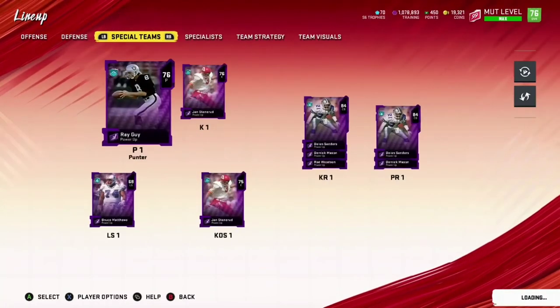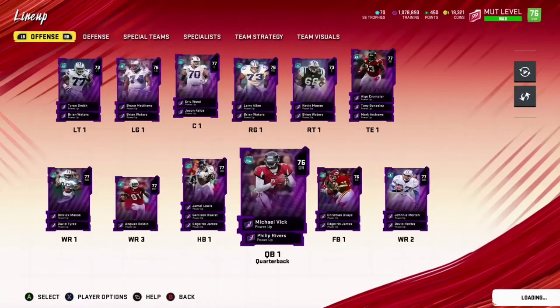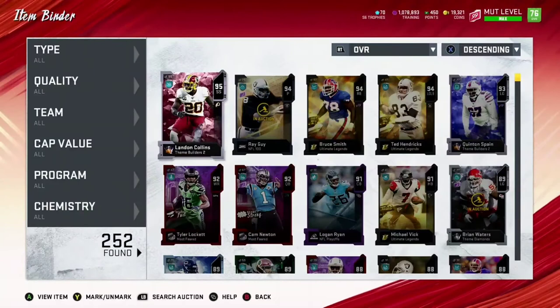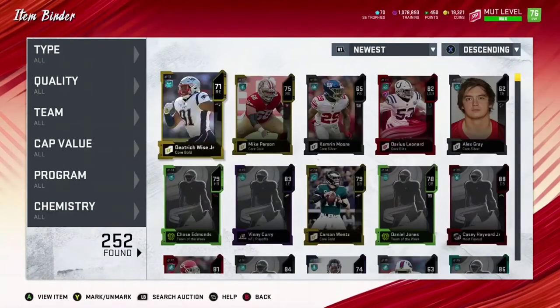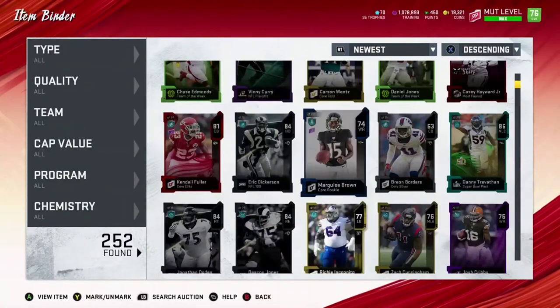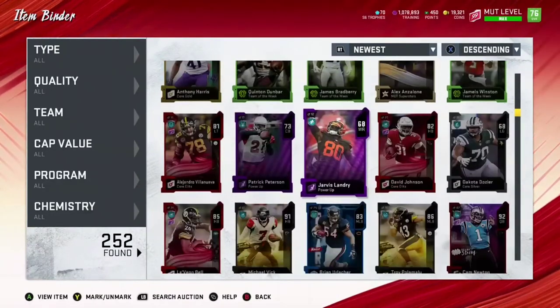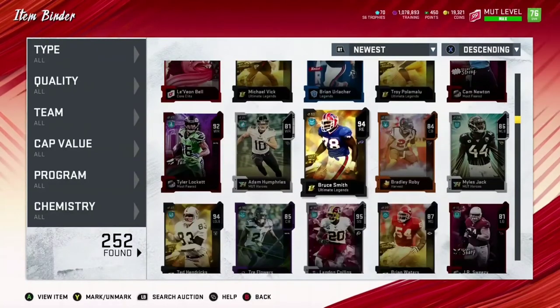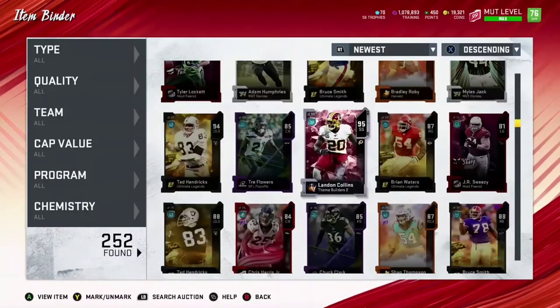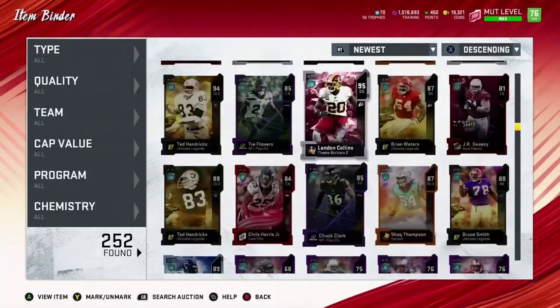I'm gonna leave this up to you guys — let me know down below who you want as my team captain. I need a team captain for offense and one for defense. As you may know from pack-and-play videos, the team captain gives you the best overall card that player currently has in the game — so if you pick Cam Newton, I'll get the 99 golden ticket Cam Newton. Let me know down below. For offense it has to be a quarterback, running back, receiver, or even a tight end — let's have fun with it. For defense, I'd prefer a DB, but you guys decide.